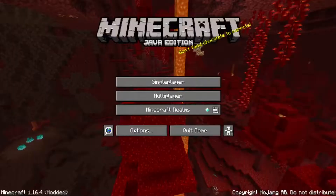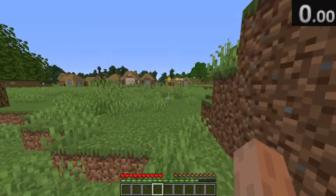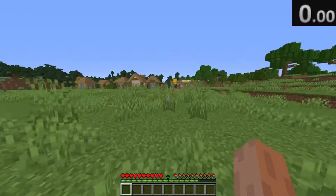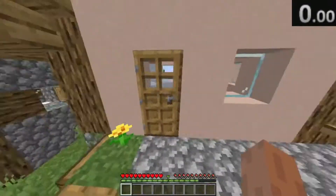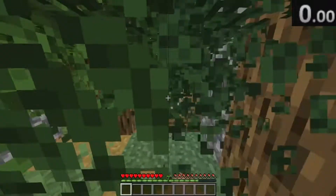The new player. Alright, so I'm gonna try this thing called Minecraft speedrunning. Alright, so I think I start the speedrun timer. Alright, so it should start. Here we go. So I think the pro strat is to take everything that's from the chest, alright?